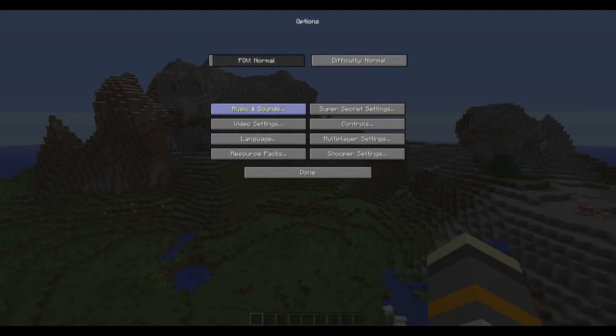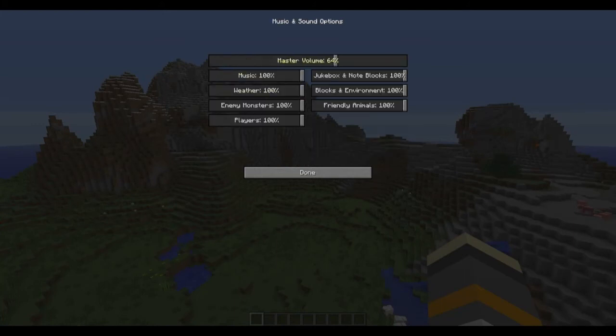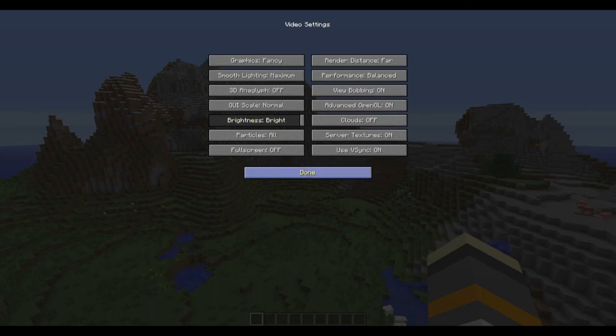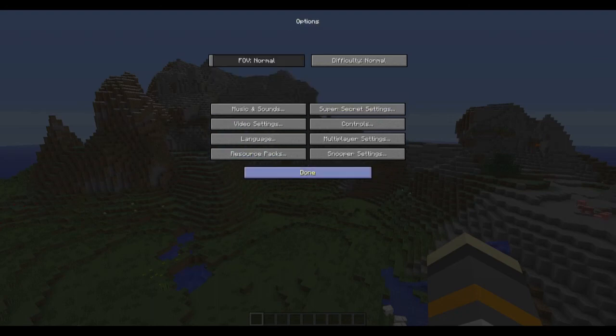So in options they have changed the music and sound master volume. No blocks, so you can change everything down - that's nice. Weather, that's pretty useful. Monsters, that plays to scare the hell out of you half of the time. Super secret settings - can't get in there yet. Video, normal stuff.